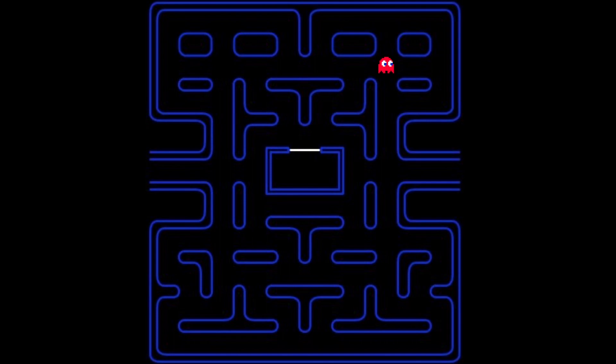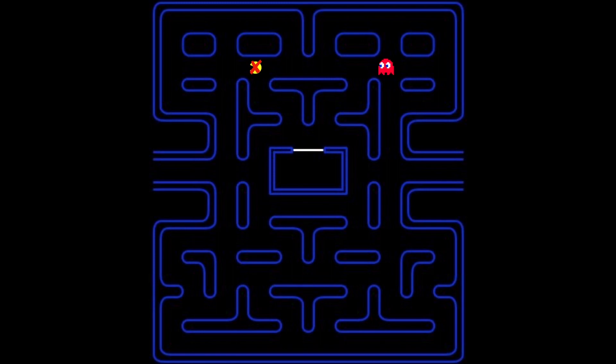Now let's look at chase mode. When entering chase mode, the ghosts turn around 180 degrees. Each ghost has a different way of targeting Pac-Man. Blinky is the easiest — the target tile is right where Pac-Man is, and when Pac-Man moves, the target moves with it. So Blinky always directly chases Pac-Man.